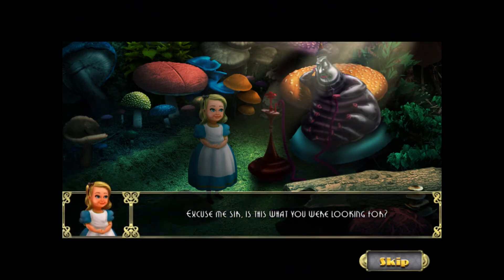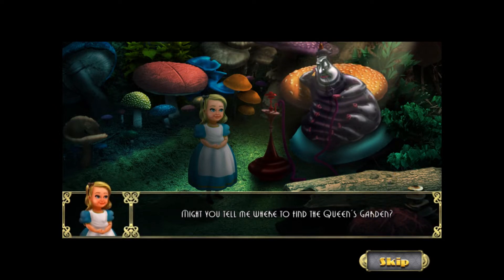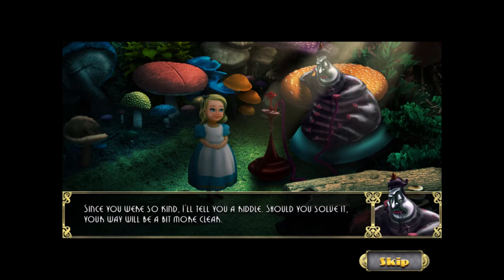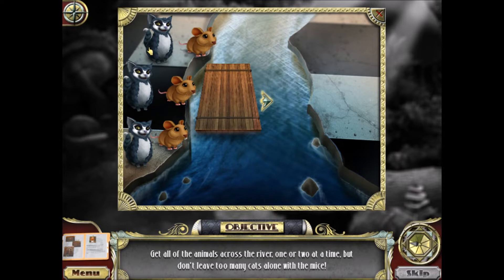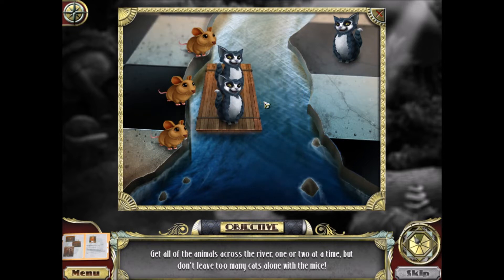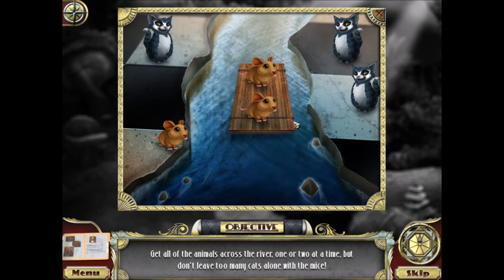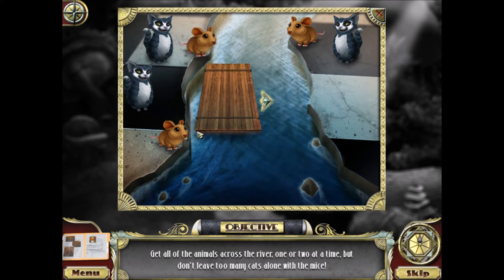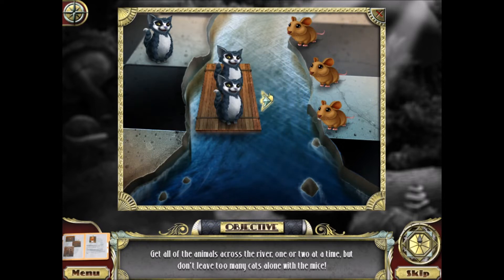Here's your pipe, Mr. Caterpillar. He offers a riddle in return for directions: you don't want the cats to ever outnumber the mice. The way to do it is by sending two cats across, then one cat back, then two cats across — that way you have all three cats on the right. Then send one to the left, and send two mice to the right. Now the mice are safe. Send one cat back to grab two cats — puzzle solved.